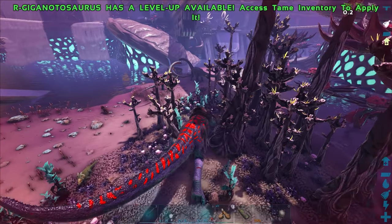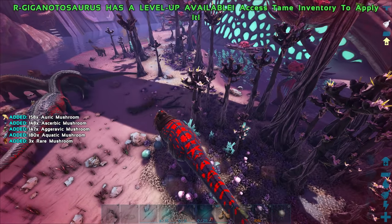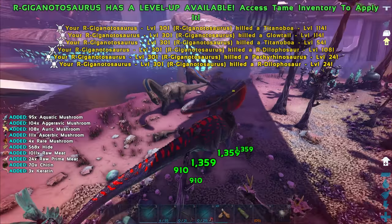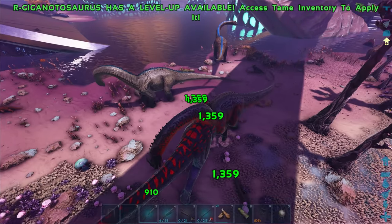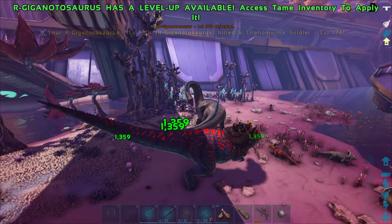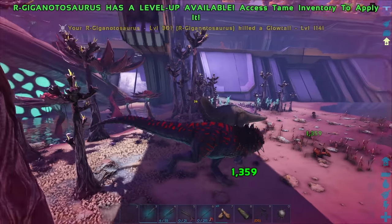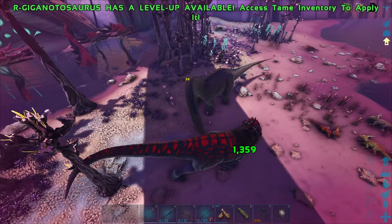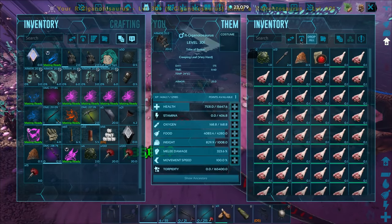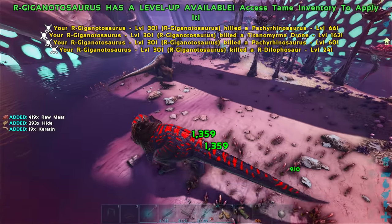So that makes it more interesting. And if you can find them out here - first of all, how common are they? Because I don't want to run into another one right now. Considering that, I probably shouldn't actually be around this area anymore. Let's just quickly kill these Brontos and then be on our way, because I don't want this Giga to die. And if we get brain slugged again, that might happen. So let's just work our way around and kill all these dudes if we can.